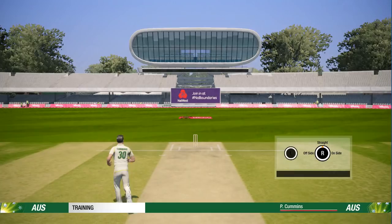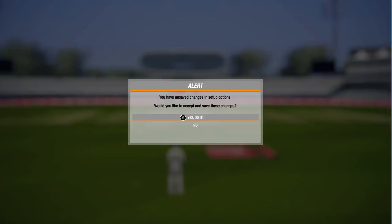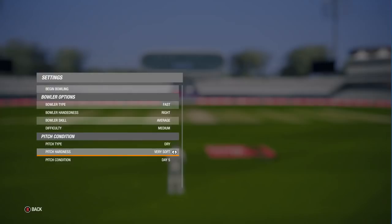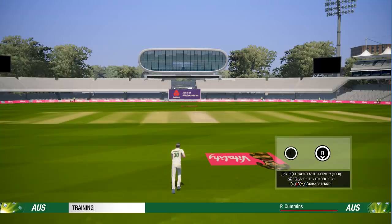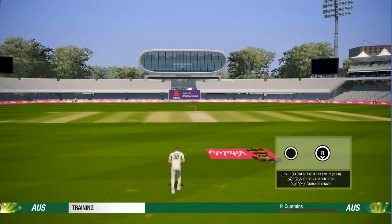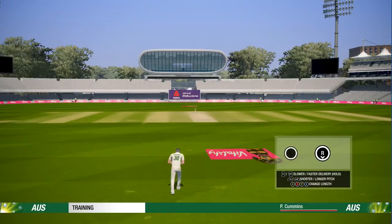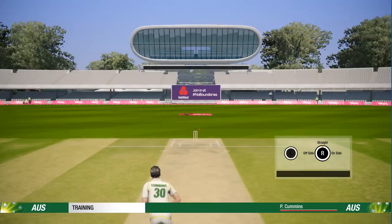It seems to be bouncing more - what did I change? I did put it as hard. Let's put it as very soft and see the bounce on this one, because it was really bouncing through on hard. So maybe the pitch hardness is working. Okay, now we've got some good stuff - that is actually really, really promising. So very soft pitch - look at this one bounce through. That one actually zipped through too. I did hold the effort button.